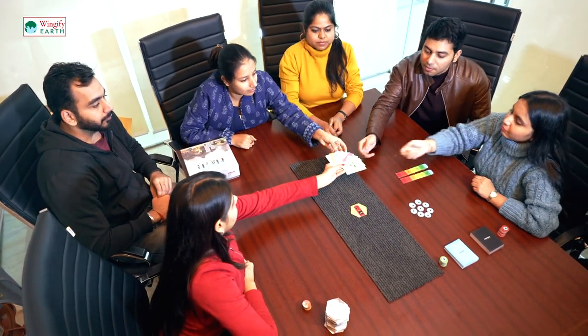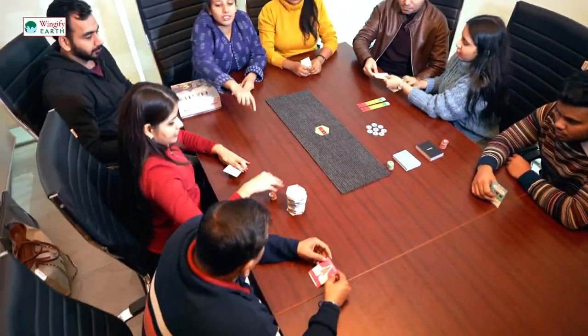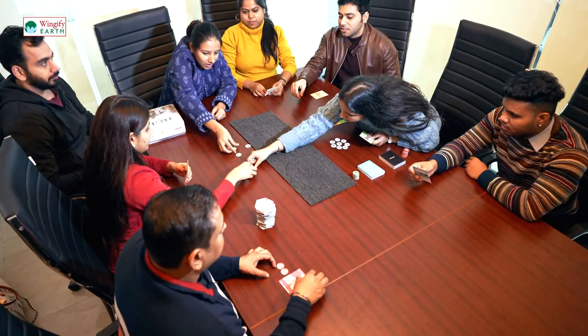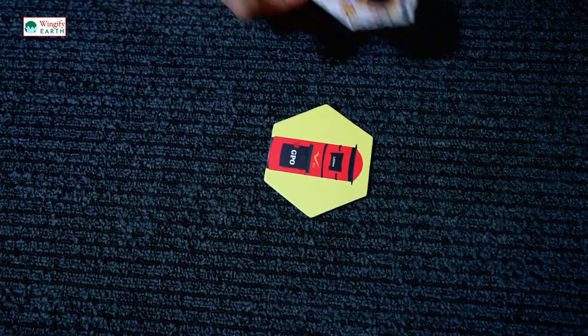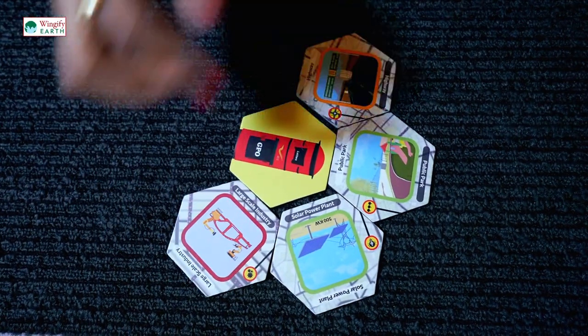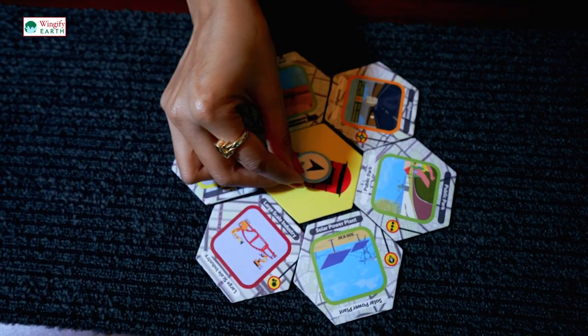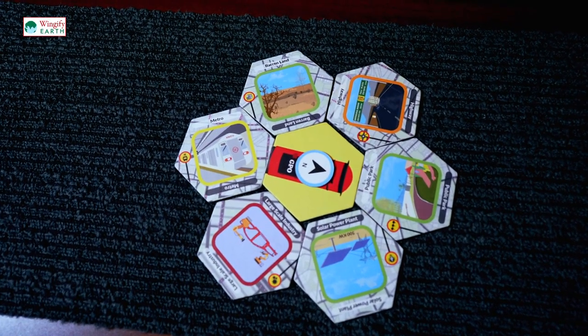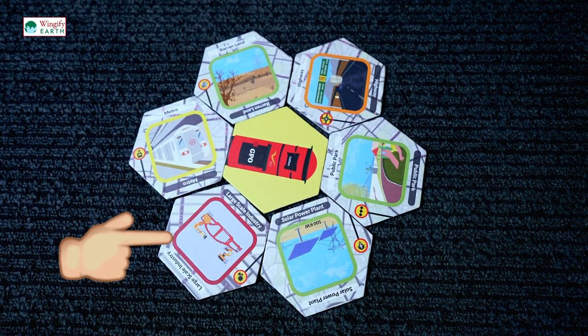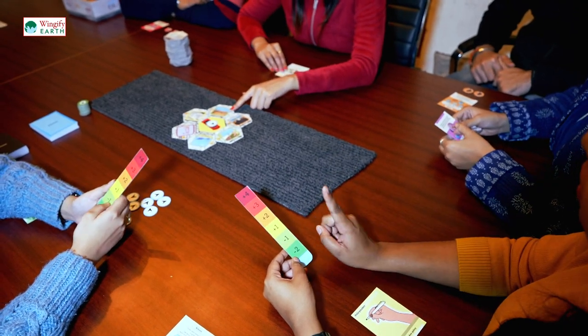Each player takes out one card from the identity card deck and takes out two vote tokens according to their identity. Randomly take six tiles from the city tile deck, place them around the GPO, and keep the rest of the city tiles face down on the table. Choose a win direction token and place it on the GPO tile. The city tile has a square colored line on it — set the AQI according to that color.